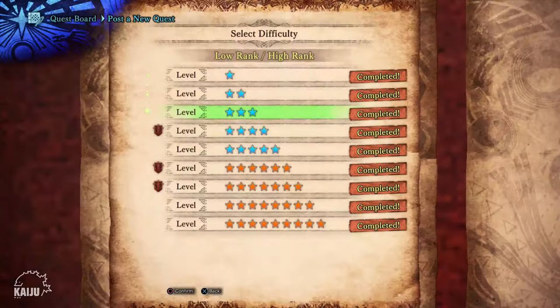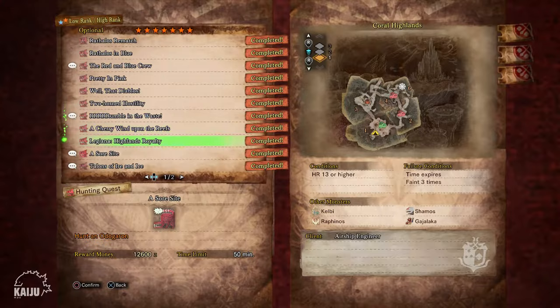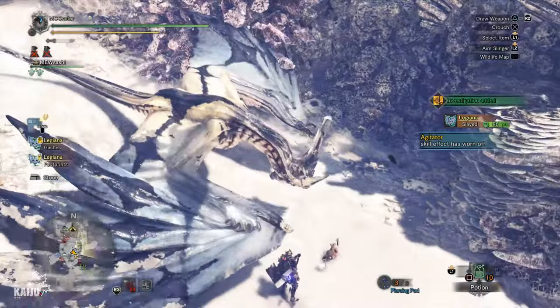For the third slot, you need to complete the 7-star optional quest called Talons of Fire and Ice. This quest will have you hunt a Legiana and an Odogaron. When you complete this and return, you'll get another cutscene which unlocks your third slot.